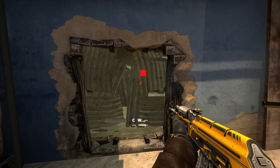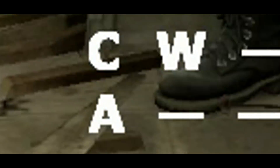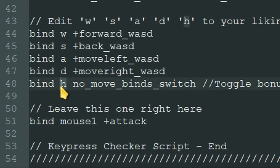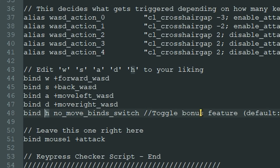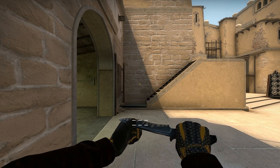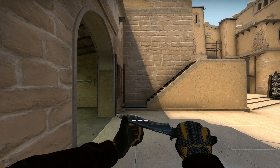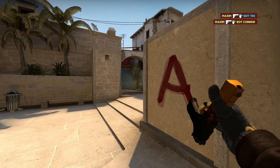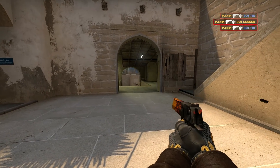Now obviously there are moments where you need to shoot and hold down 2 keys, which is why this bonus feature is off by default. You can turn it on or off by pressing this key, which for me is H. Since I can turn it on or off, I could turn it on during deathmatch or retakes to get the juice going and then turn it off when I'm playing a competitive game.